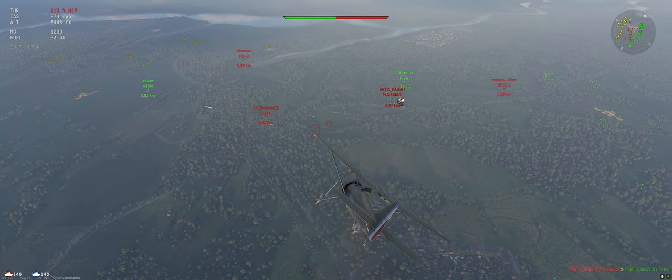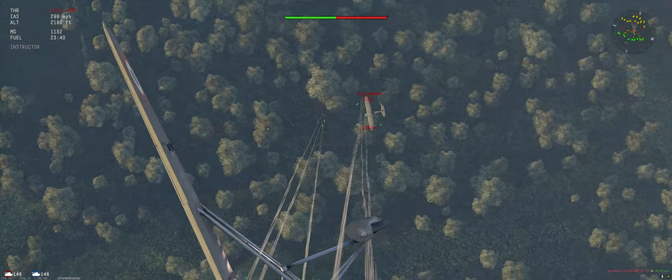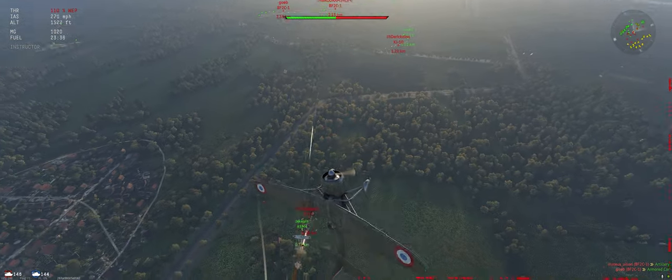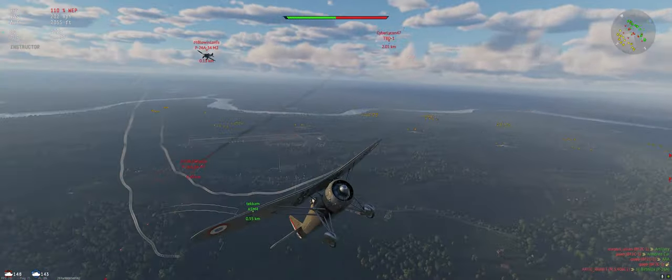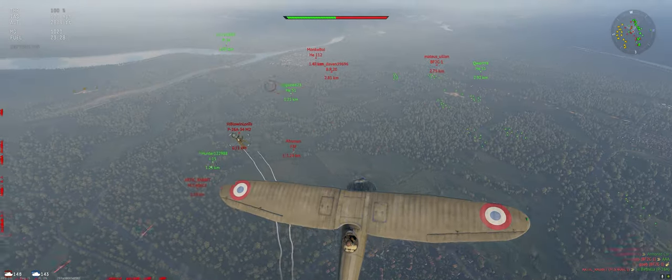Especially if he's shooting at our guys. I do vertical turns so we don't lose our energy. Saw is getting shot at, so just rudder around, try to climb and stall them out.